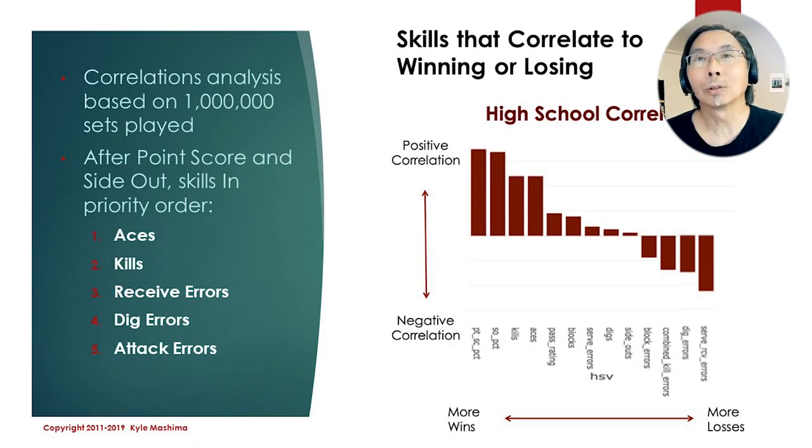This is a high school correlation for varsity teams. The vertical axis — positive correlations go upwards and negative go downwards. On the left side is more wins, and on the right side are more losses. The first two on the left side are point scoring and side out. After that, the specific skills go from aces, kills, receive errors, dig errors, and attack errors.